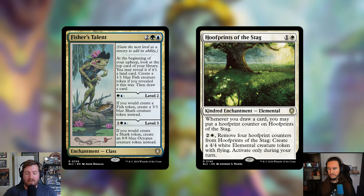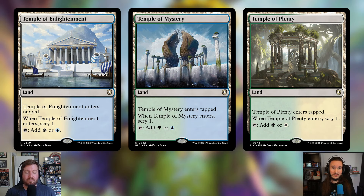Added the bond lands and cut all three temples: Temple of Enlightenment, Temple of Mystery, and Temple of Plenty. They all always enter tapped, scry one when they enter, and tap for their respective two colors. I've always cut temples because coming in tapped is a big negative, and the scry isn't enough compensation. The bond lands are simply better — they come in untapped when you have two or more opponents.